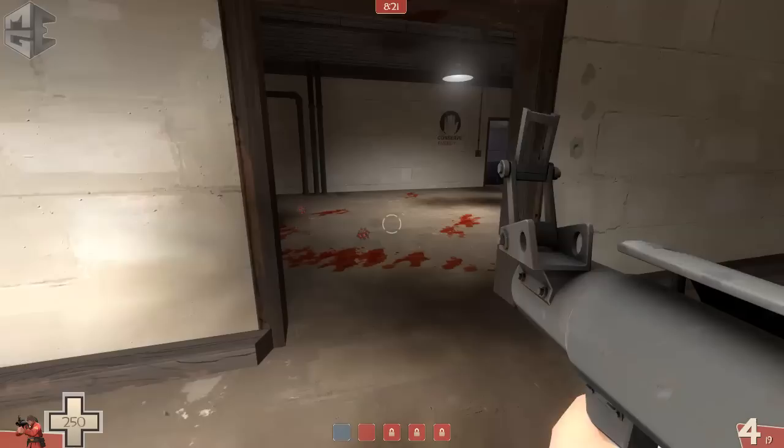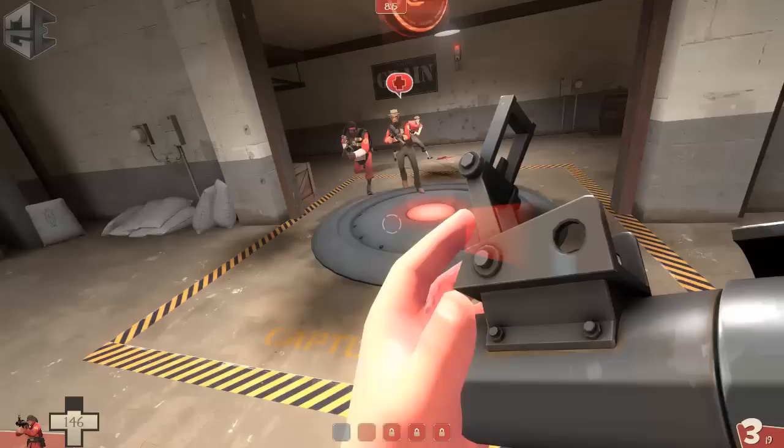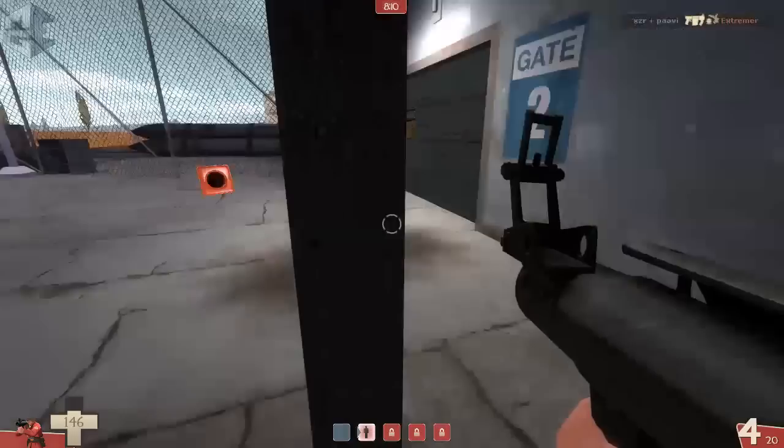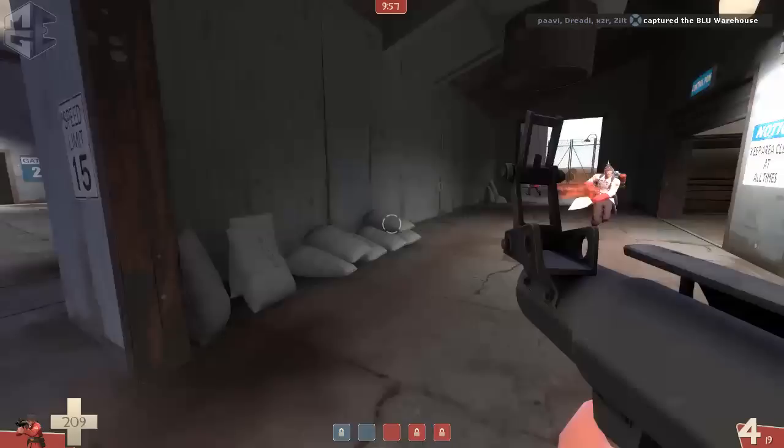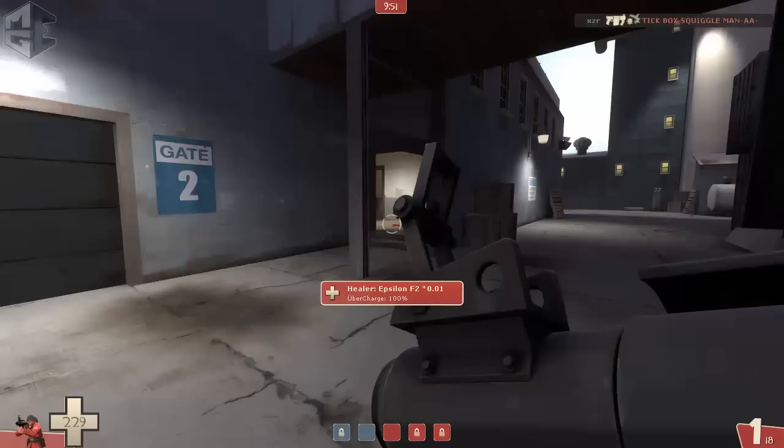While watching the uber build, I take a look around left and right. I see the soldier and demo pushing in — knowing they had uber advantage, I call that they're pushing in up top, which saves most of our players from getting stuck. We can just retreat. Now building the uber outside, we need to be careful about getting flanked, so we go a little bit back.